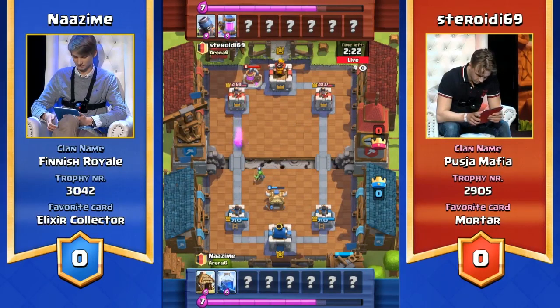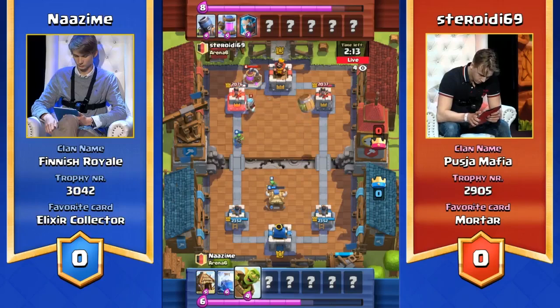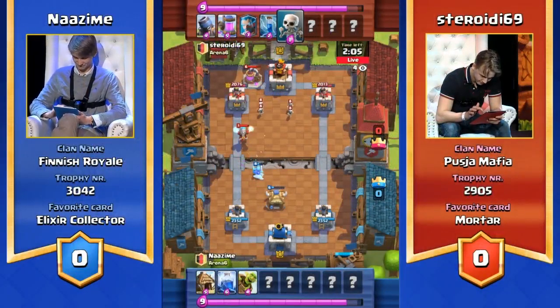Nazeem is 100% ready for this mortar. He has the building — the cheaper building in the goblin hut — to distract the mortar from shooting his towers. And he's got the lightning ready as well to deal serious damage to the mortar. I don't think the mortar is going to do much at all in this game. He has the lightning ready to go — waits for the goblin tower to appear and then goes straight in. Fantastic play right there as well.